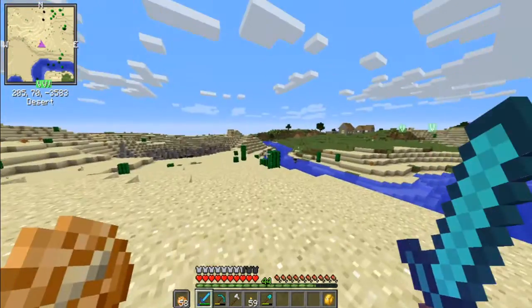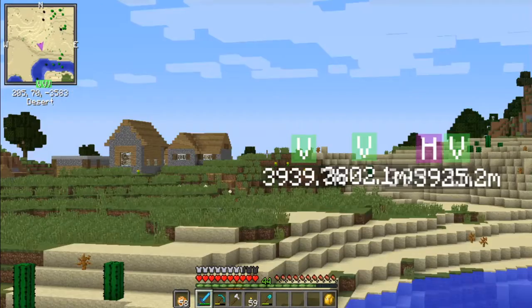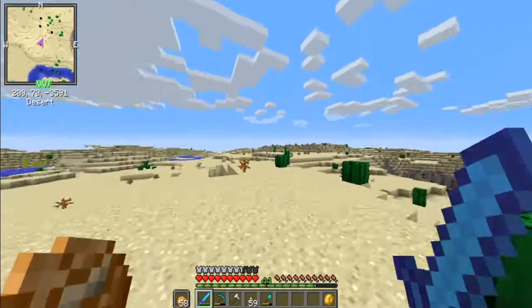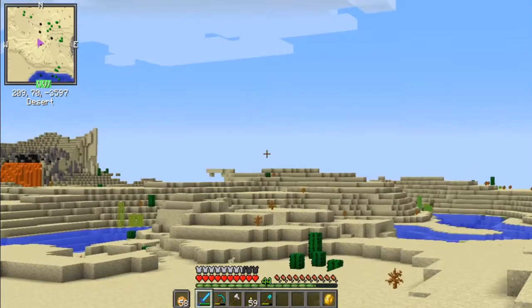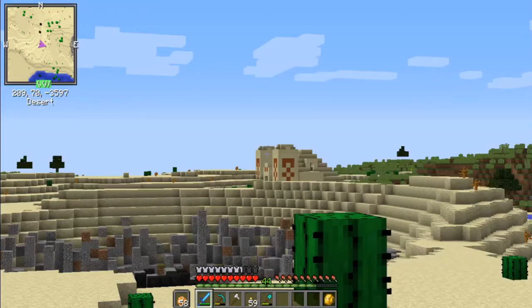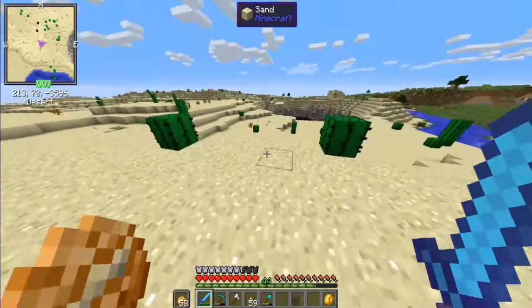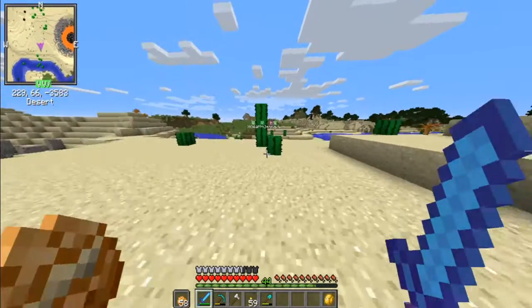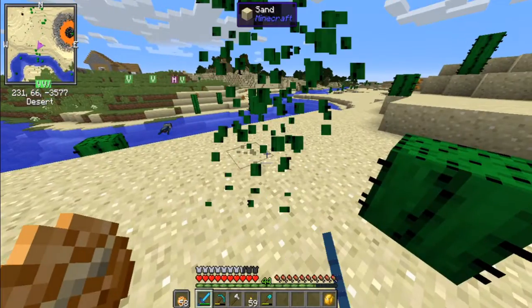There's two jungle temples and there's another village over there — two temples right here! Is there a third nearby? There's one there and one right there. That one over there is closer, so I'm going to get that one. I also want to grab this cactus.